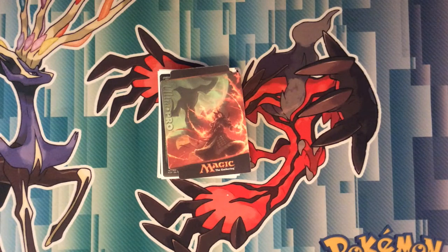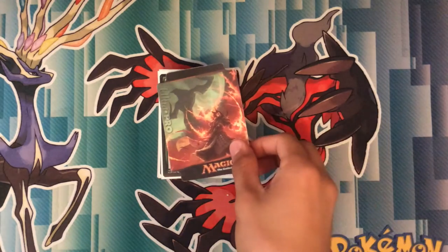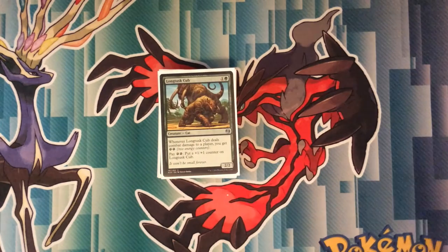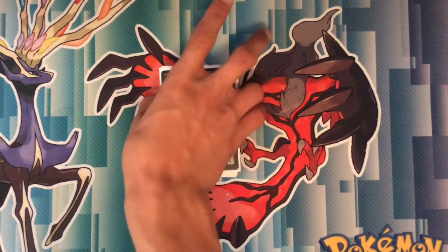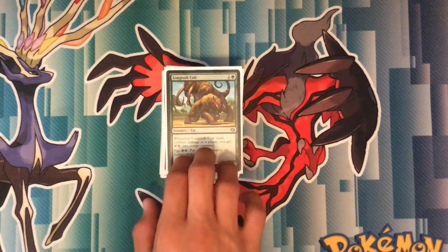What's up guys, it's your boy Ford here on T1Glistener Health's channel showcasing my budget red-green energy. I'm still missing a few cards of the deck such as 4 copies of Aether's Hub, the side deck, and a few other cards in the main deck. I believe I'm going to be getting Blossoming Defense, but this is a $30 to $40 budget build.